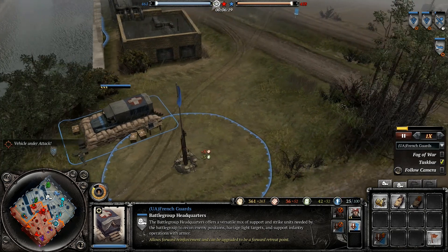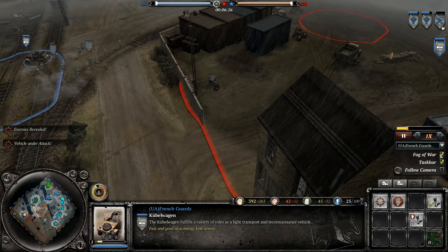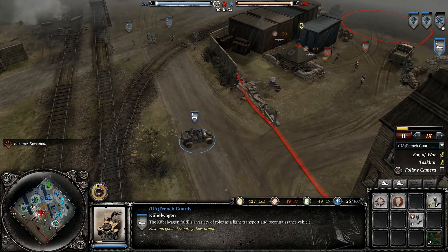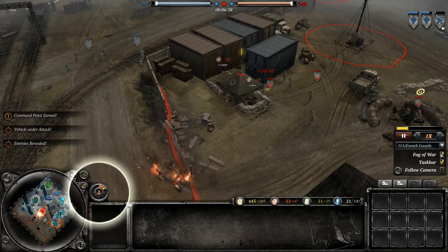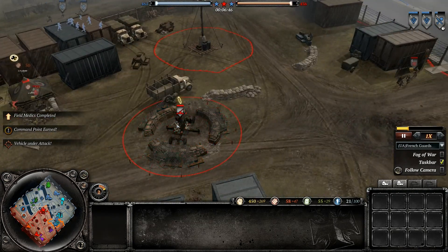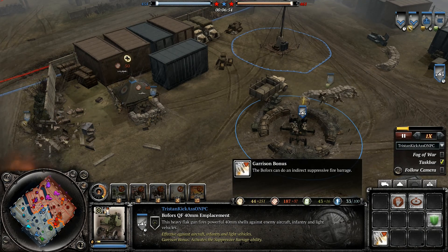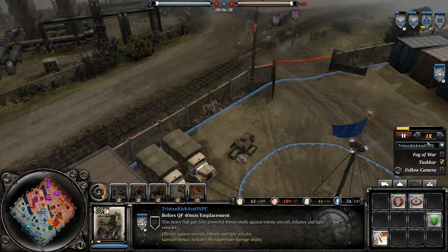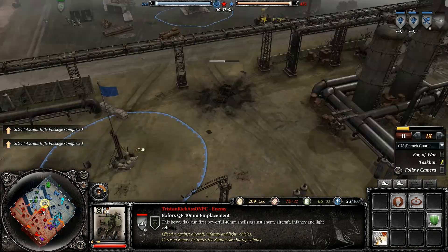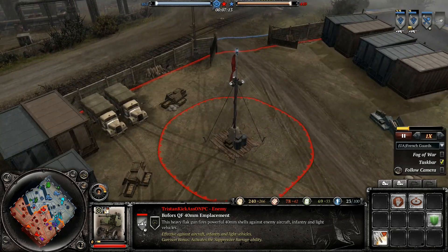I'm going to get some forward retreat points, get some medics out here, get some infantry support guns. I'm now attacking and going to try to outflank around. He wanted to get vision for that Bofors — so I died there. And now I see a Bofors in the middle. What is this? It gets a bonus without a squad garrisoned in it. Interesting. I don't use Bofors emplacements that much — you can get wrecked by them. And look at this smoke advance from Jimmy — he is putting down some smoke here.